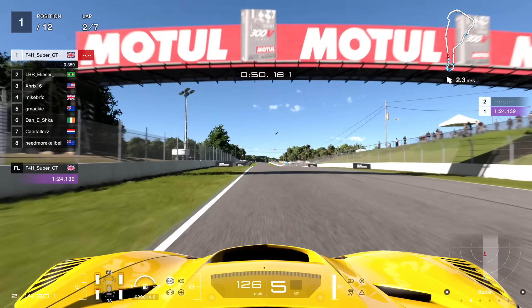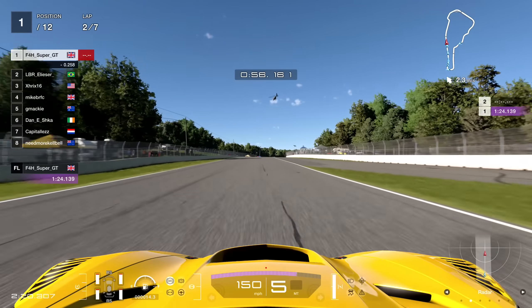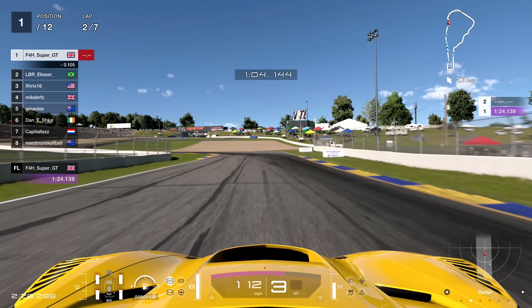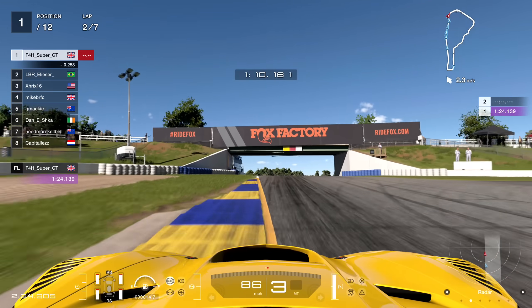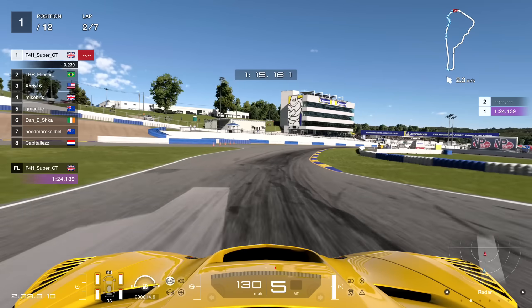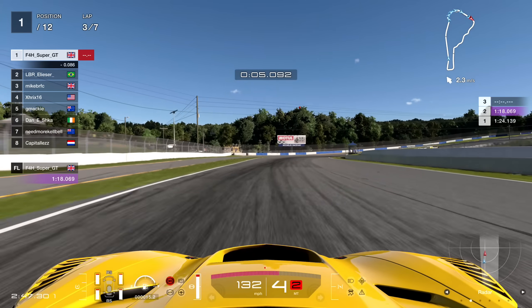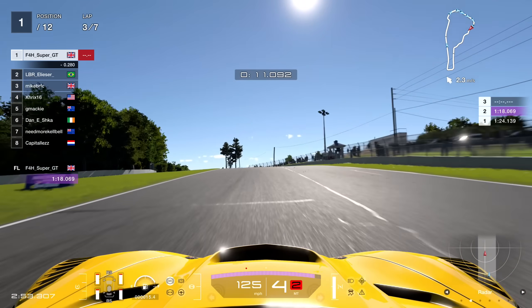Now we can see the opposite of lap one whereby I'm going to be slipstreamed on the back straight - the Mercedes looking ominous in the rear view mirror. I'm going to go to the left hand side, cover off the inside once more, force the Brazilian to the outside. We've successfully defended the position, although he's really not giving this one up. On beginning of lap three, I decide not to defend and I think it turned out to be the right decision.